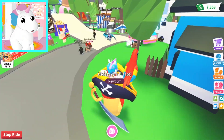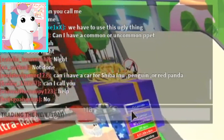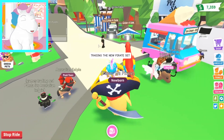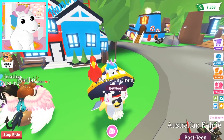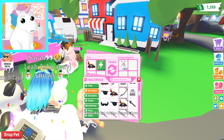So let's go out here and announce that we're trading this! Trading the new pirate hats — or the new pirate set! That way people know we can trade the whole set — we can offer all four pieces! It's 300 Robux, so it's pretty expensive! So we're gonna hold Penny, and I'm hoping that people can see this!